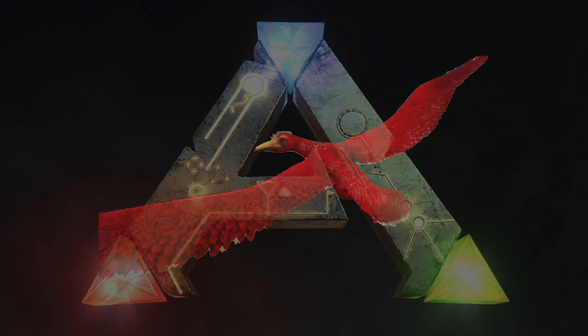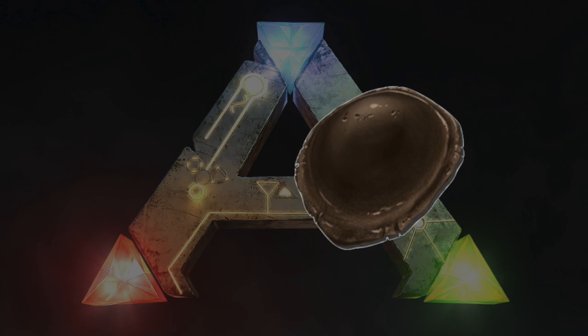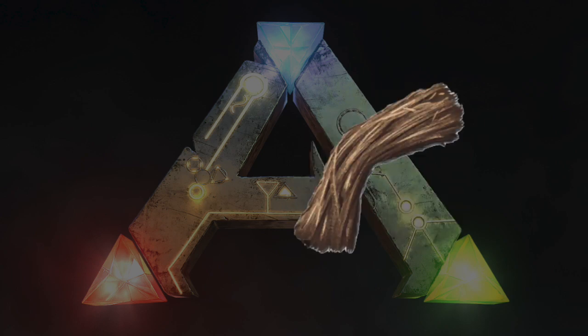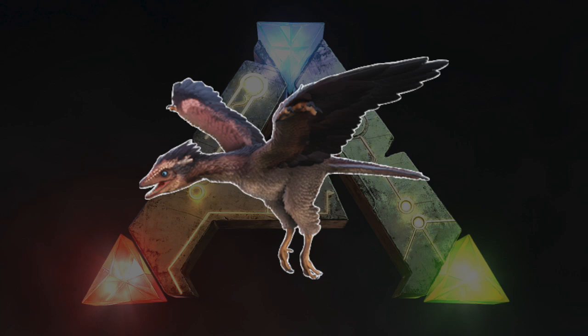The Pelagornis Kibble takes one Pelagornis Egg, one Citronal, ten Chitin, two Mejoberries, and three Fiber. The Pelagornis Kibble can be used to tame the Archaeopteryx.